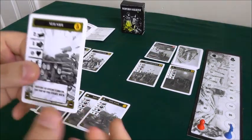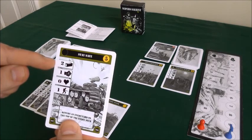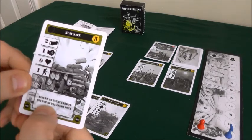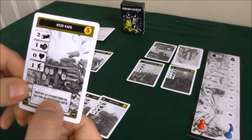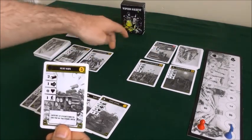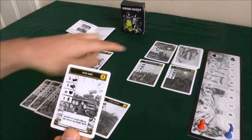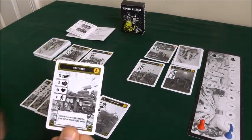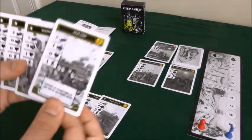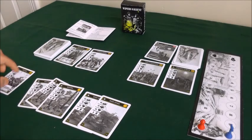But looking here, I see this might be a much better card to buy because it gives me two resource, one morale, one attack, and has a special ability that allows me to return an enemy card back to the top of the enemy deck. The exposed cards over here will be attacking me this turn, but if I had this card and played it, I could push that enemy back onto the deck so it wouldn't attack me. So I'm going to spend my resource points to purchase this card, which now goes into my discard pile.